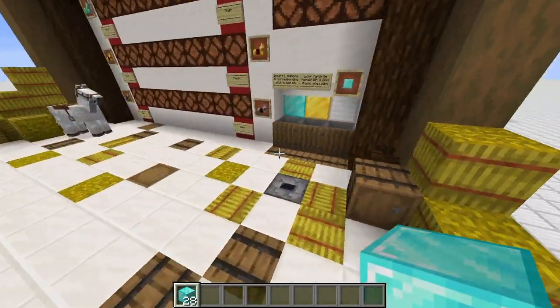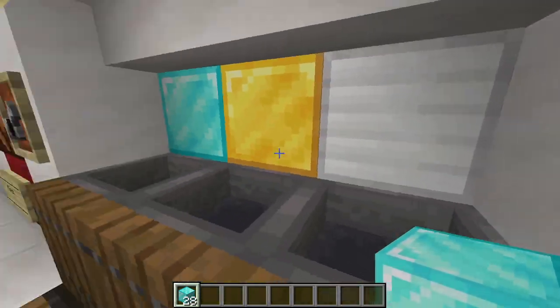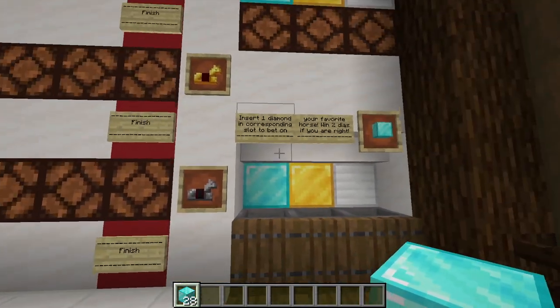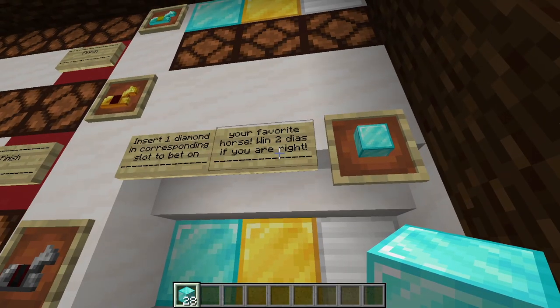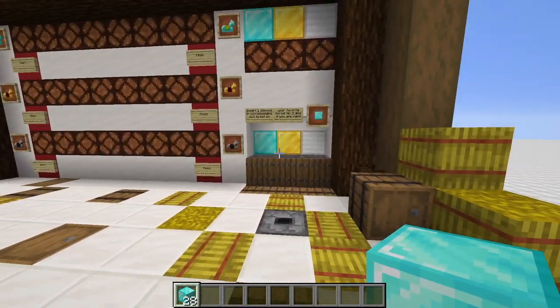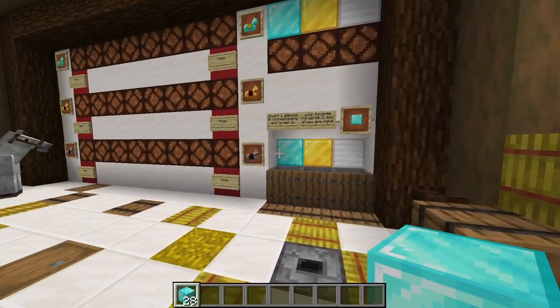If you try to trick the casino and want to put in two diamond blocks at the same time — you could do that with more players — if you put in two diamond blocks and you lose, you simply lose two diamond blocks. And if you would do that and win, you would win nothing because the price is also two diamond blocks. So that's basically not in the favor of the customers.